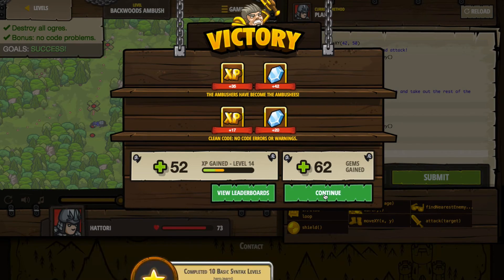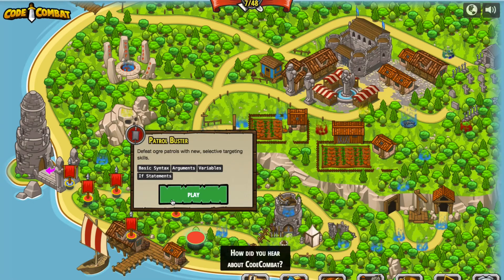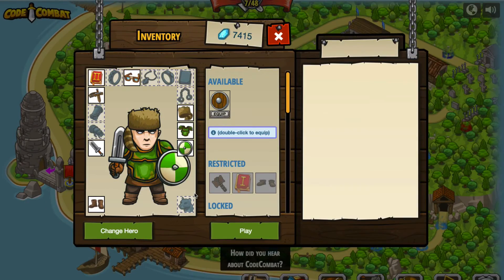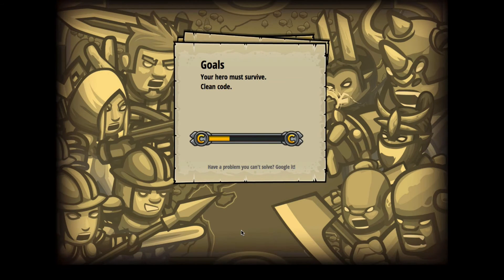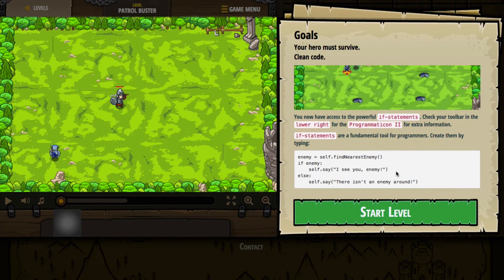We'll try one more before we close up the video for the day. This level has basic syntax, arguments, variables, and if statements — nothing new, more of the same. Nothing new to equip, so let's press play. We've got to survive and we've got to have clean code. We now have access to powerful if statements. There's also the Programmaticon 2 in the lower right for extra information — if we need more info on how these things work, we can get it in-game. If statements are a fundamental tool for programmers. Let's start the level and see what we need to do.